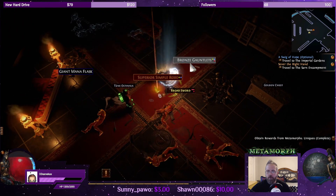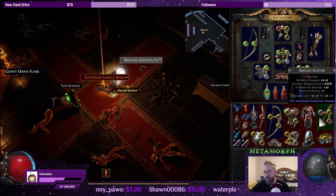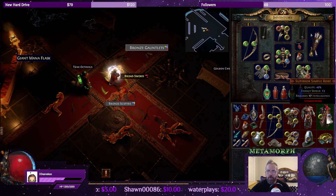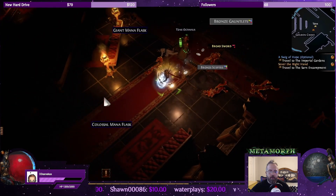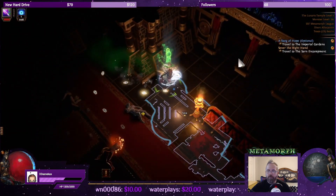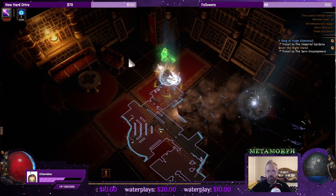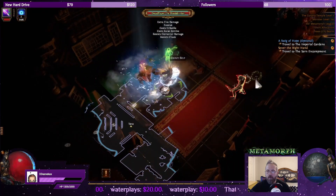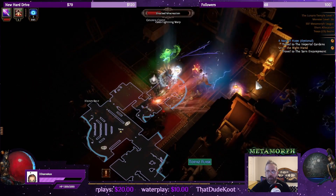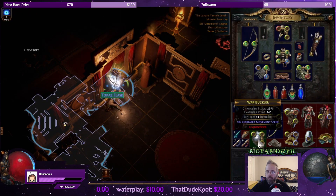Meridian Jewel, we got a simple robe. Get rid of the bronze scepter. Simple robe — which is not that important for my build. But it's exciting, I like getting unique items. Let's find the exit. Topaz Flask for lightning resistance — I think that would be a good idea.